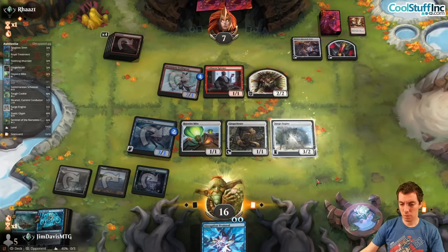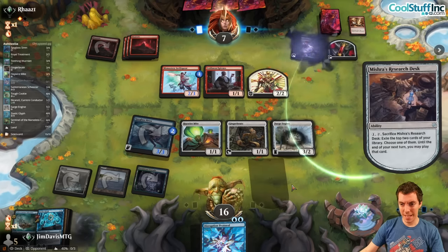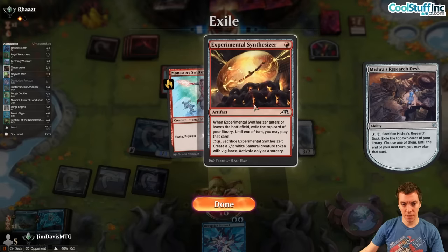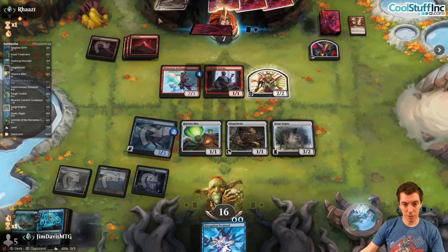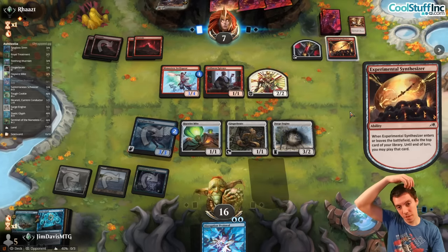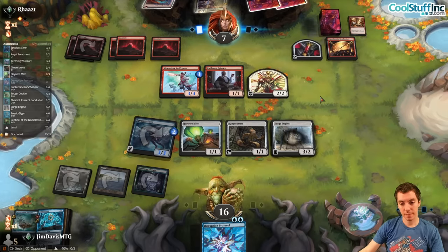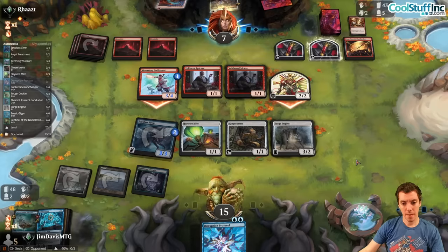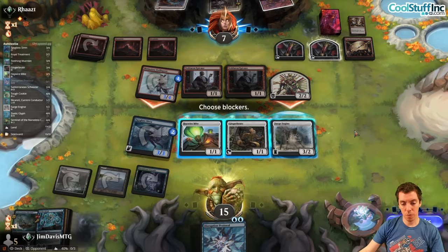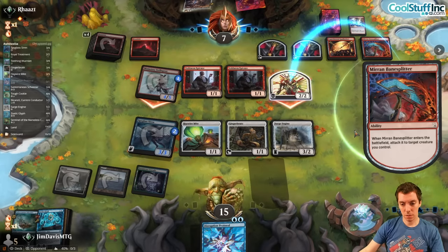The Surge Engine can be unblockable — we can't Glyph and surge yet, but we're healthy. They use the Desk — reveals a Synthesis and a Spear. They Synth — top card is a Mirin Bonespitter, sure. We're at 16, Epicure sure. No blocks.